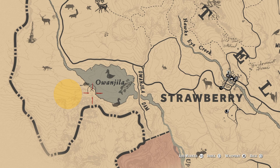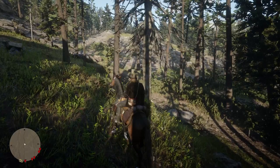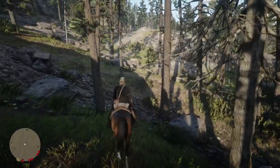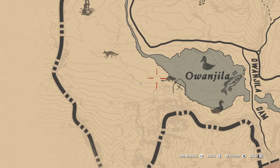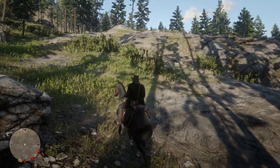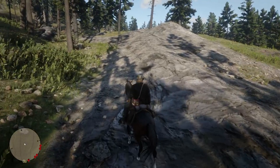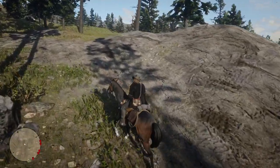The next one we're going to tame is the red chestnut Arabian. It can be found at Owengeela Lake which is near Strawberry. For the full taming guide skip back and watch how I tamed the white Arabian. As you near the area where the red chestnut Arabian is located you will see a raised hill in front of you — the horse is located just on the other side of the hill. Make your way slowly up the hill and eventually you will come across it. If you're worried about spooking it you can choose to get off your horse and walk to the location instead.